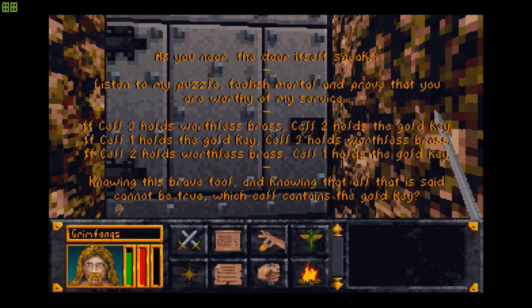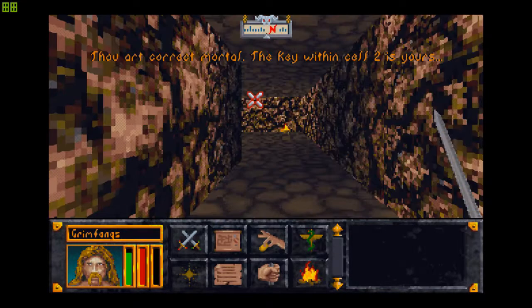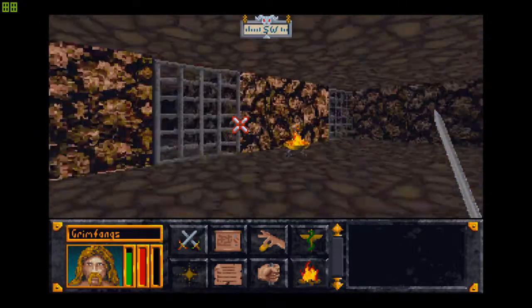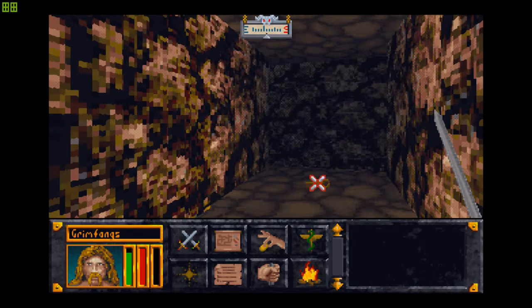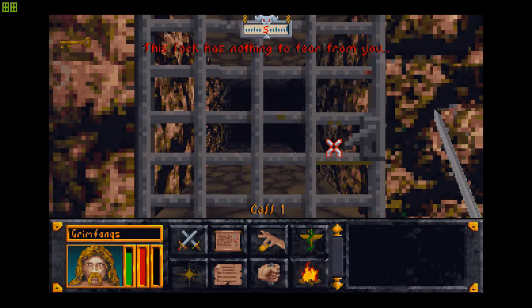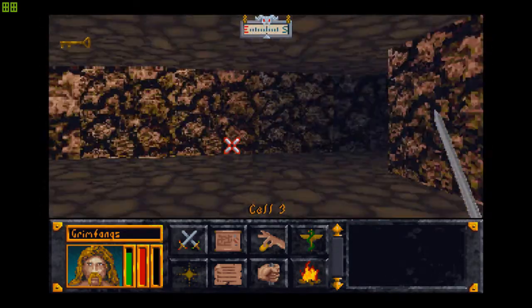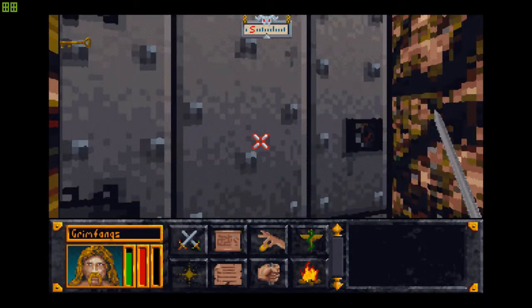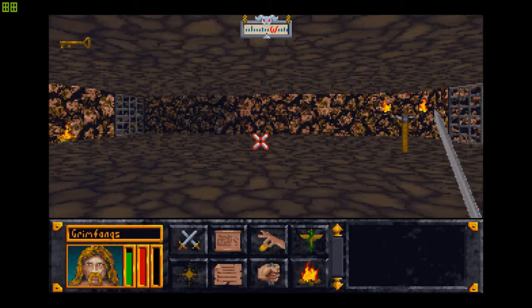So I'm just going to type down 2 here and be done with it. 'Thou art correct, mortal. The key within cell 2 is now yours.' Cool. I found a gold key. Let's see if these cells are open now or if I need to defeat the spiders. Oh my god, I really need to defeat the spiders? Like, really? Oh boy. I guess it's a good thing I saved — let me just reload the save again.